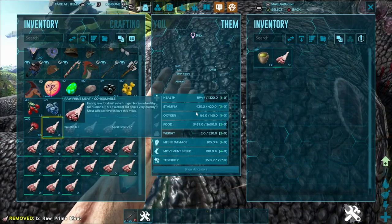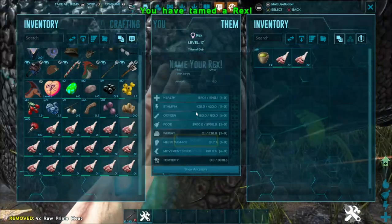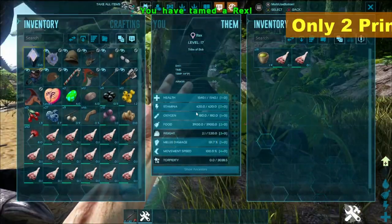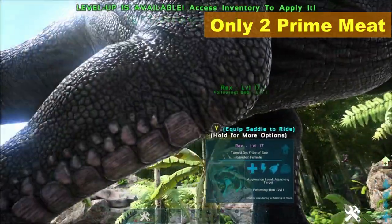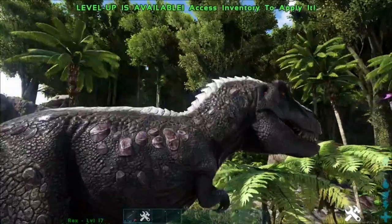As I add meat into its inventory, it only took a couple pieces there. With a couple pieces of prime meat — I think 2 at 8 — that's all it took.